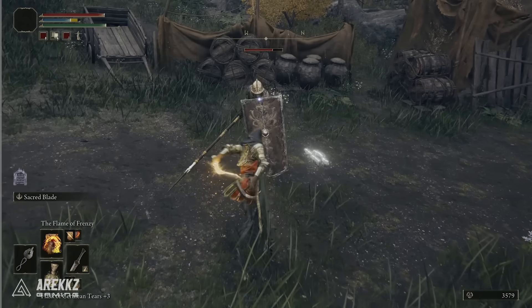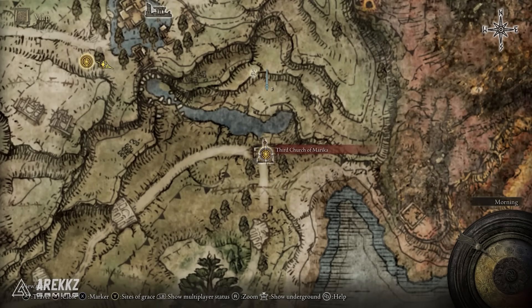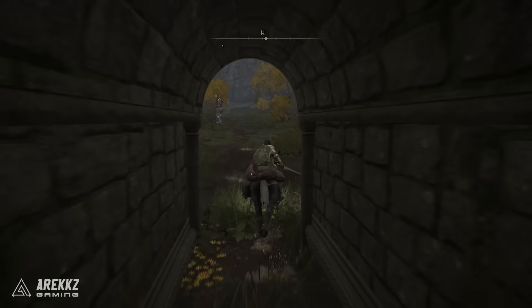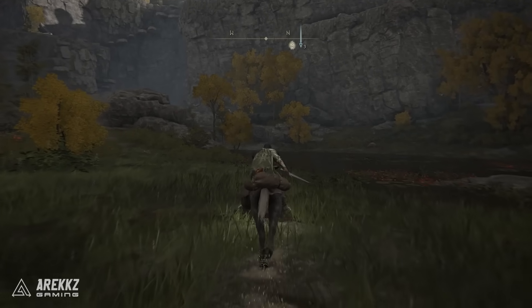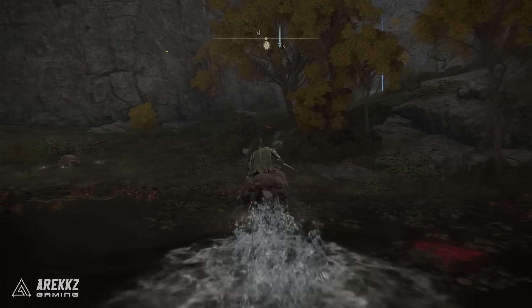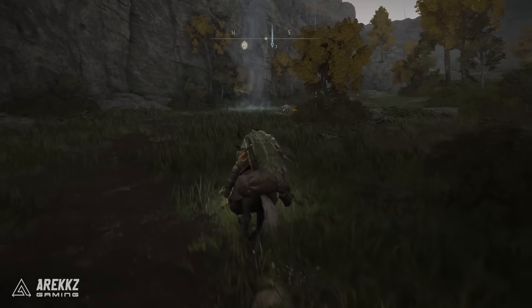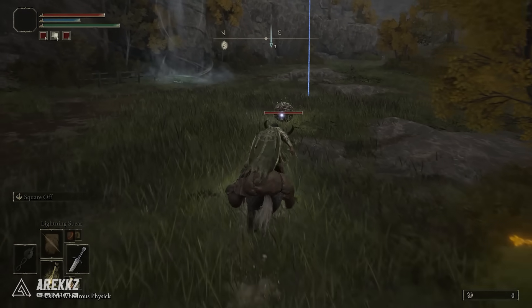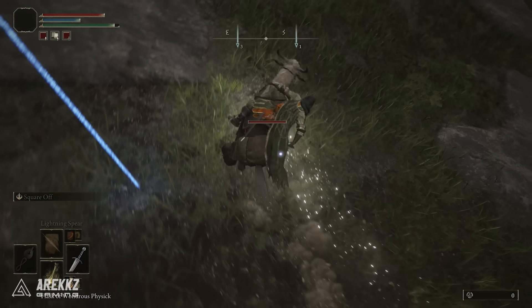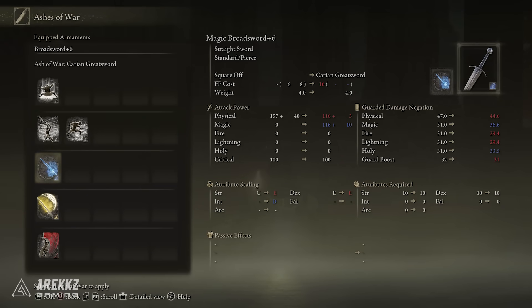Finally, we're getting an Ash of War which is incredibly useful. Go to the Third Church of Marica and follow the route across the swamp, looking for a Teardrop Scarab — or Treasure Dung Beast as I like to call them. When you kill this one you get the Sacred Blade, which is a nice Ash of War in itself. But don't forget, when you apply Ashes of War in this game you can also change the scaling of your weapons, allowing you to change the scaling to Faith and therefore use more weapons for Faith.